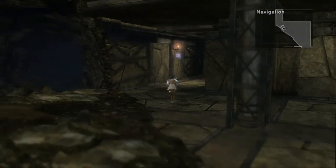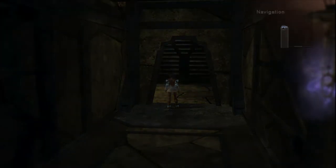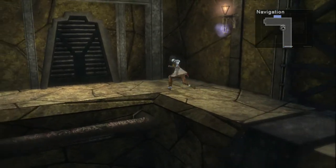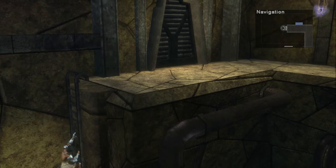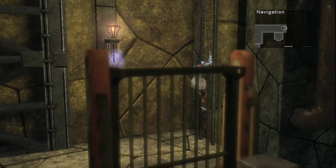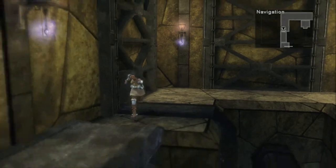After the scene, go ahead and continue north and exit to the next screen. We are in another part of the conduit. Ignore the door for now and descend the ladder that's to the left of it. Continue southwest to exit to the next screen.